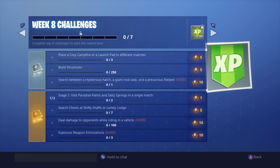The first challenge is place a cozy campfire or a launch pad in different matches — that one is very easy, all you got to do is literally what it says. The second one is build structures, only 250 — you will be able to wipe this out so quickly if you build a lot.